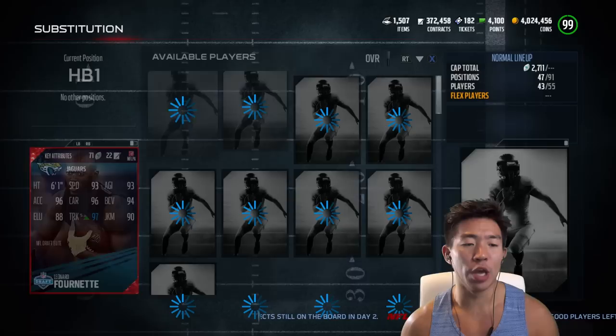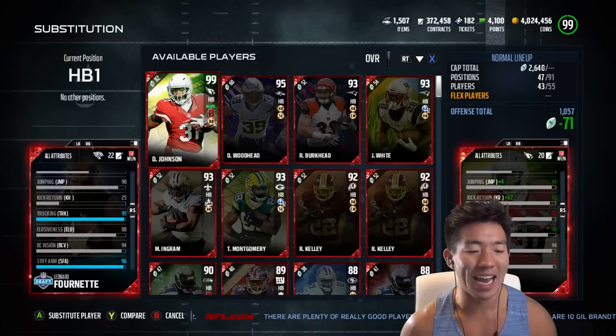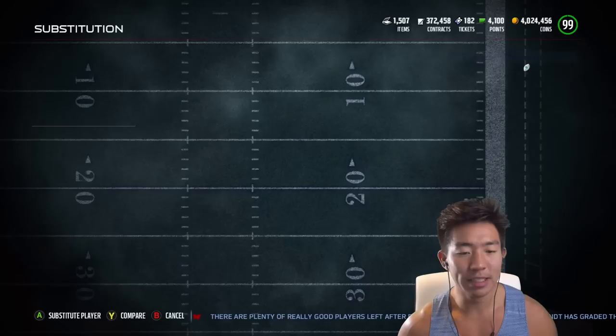Alright guys, let's get to the lineup. We have a 99 overall Leonard Fournette — 93 speed and agility, 96 acceleration, 97 trucking. That's a scary card. We also have Michael Burton in for the plus to awareness. Peek these card stats — it's freaking insane. It also has 90 jumping and 96 stiff arm, so it's kind of like Marshawn Lynch in a way. Definitely a beast card.